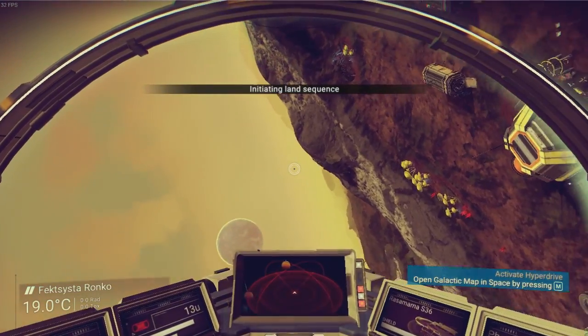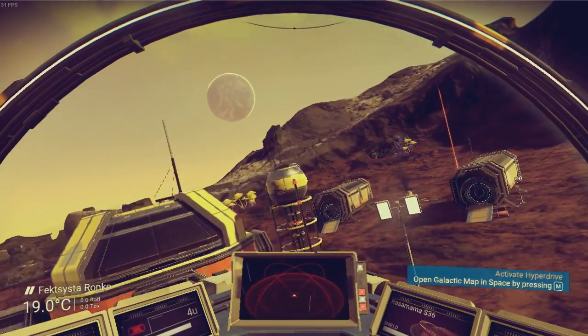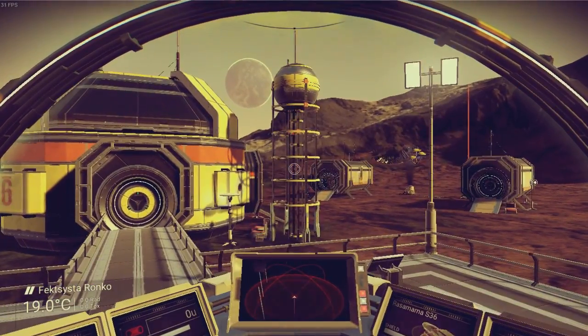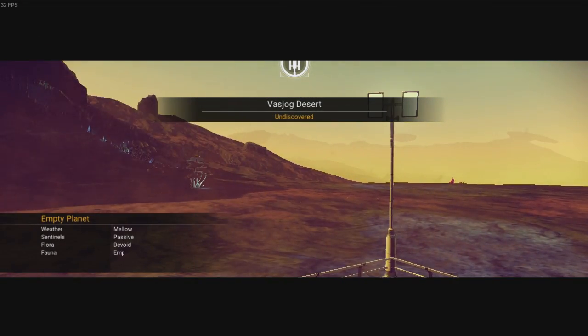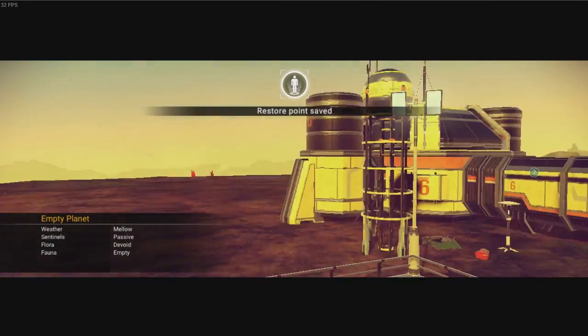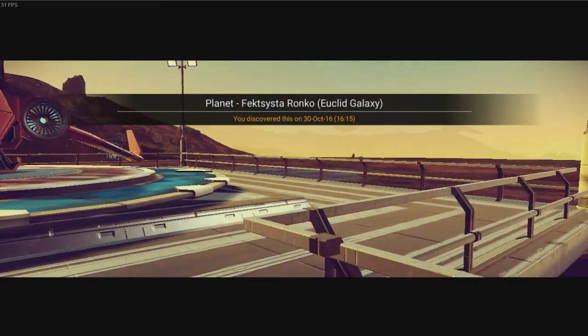It's like wiping your feet on a rug, you know — when you come in, gets rid of all the excess dirt and stuff off. It's a bit like that in my opinion. Anyway — the Vashjog Desert. And there's no fauna again. Wow. What an empty star system. Oh dear.